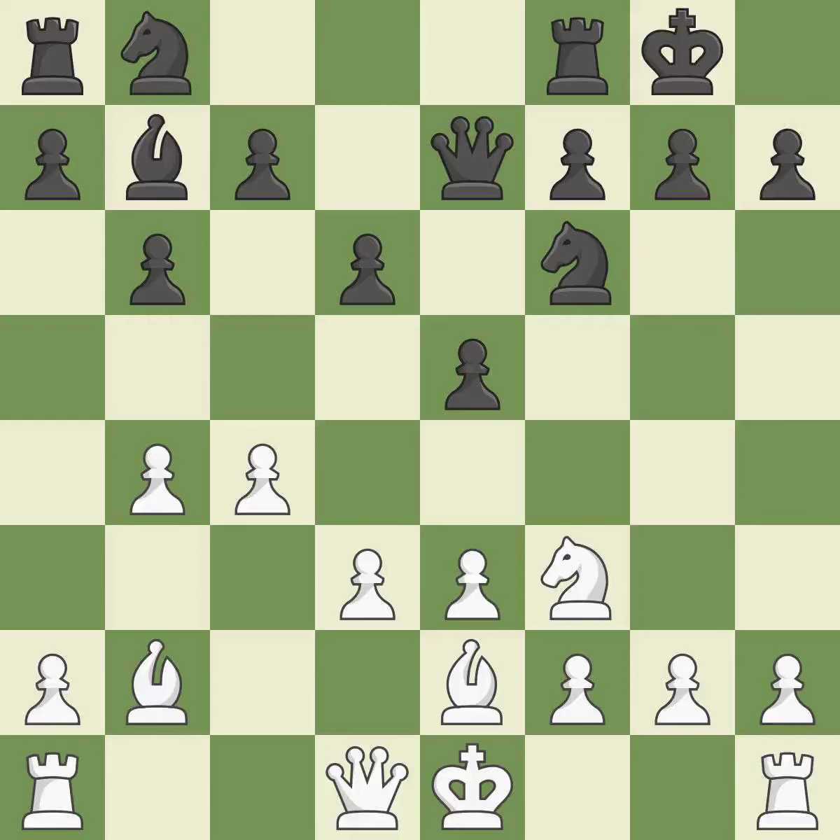Castling develops a rook while also moving the king to safety. Castling to the same side of the board as the opponent tends to lead to less sharp positions compared with opposite-side castling. Now that the rooks can see one another, they can defend one another.